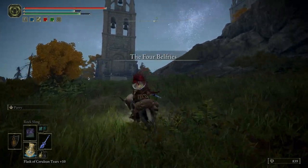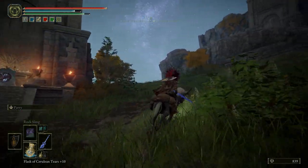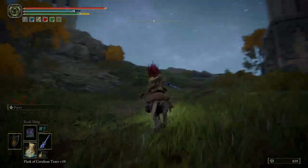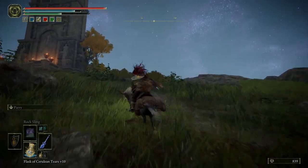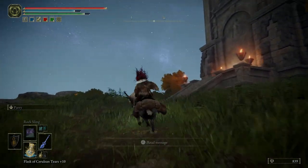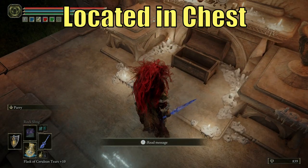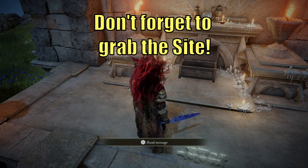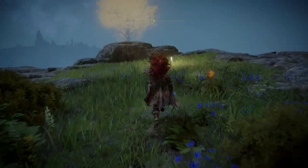Now we are at the Four Belfries. I've already unlocked this area but I'll show you where the imbued sword was — it's going to be at the fourth tower way in the back, inside of a chest. It's not there because I already have it. And don't forget there's also a Site of Grace up here — be sure to grab that.